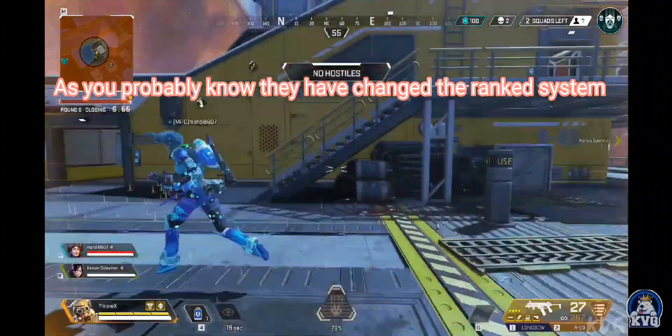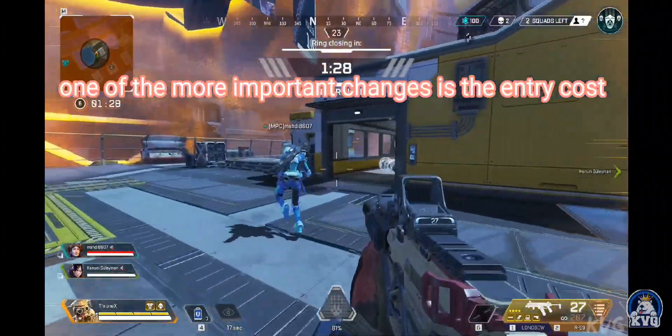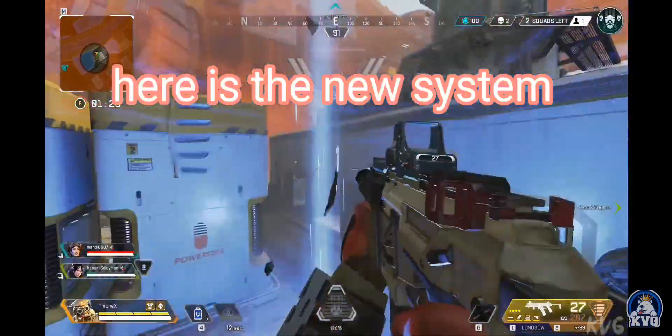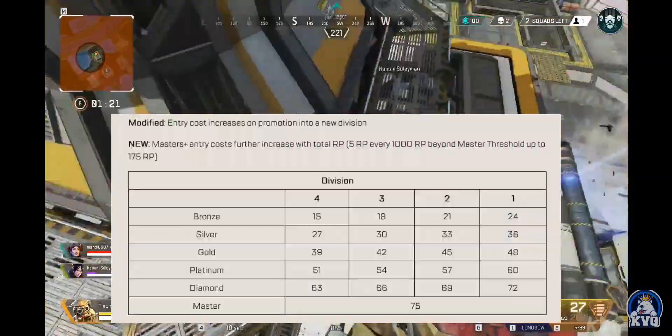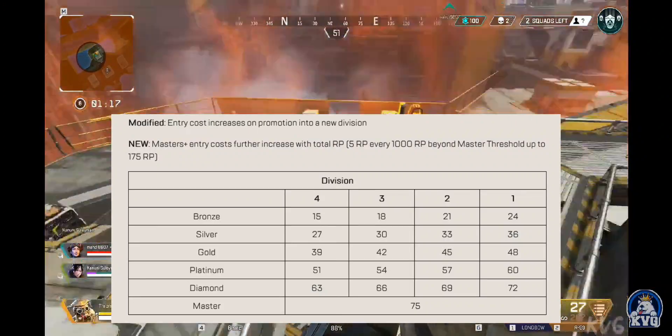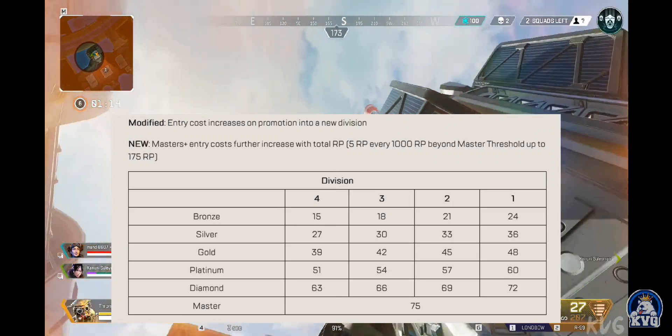As you probably know, they've changed the rank system. One of the more important changes is the entry cost system. Here is the new system now, I'll pop it up on the screen. As you see, all of the entry costs have gone up, and including there's an entry cost for bronze now.